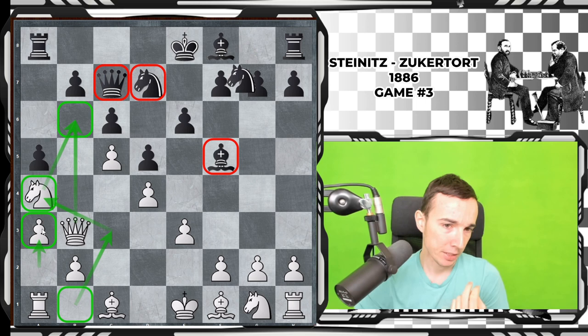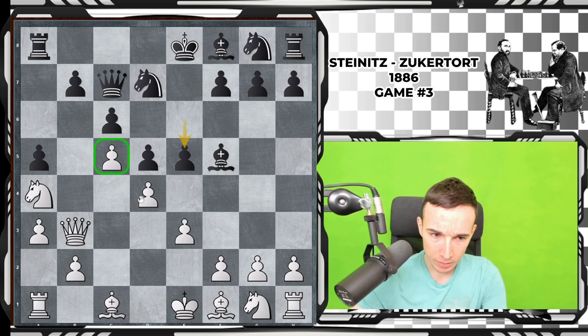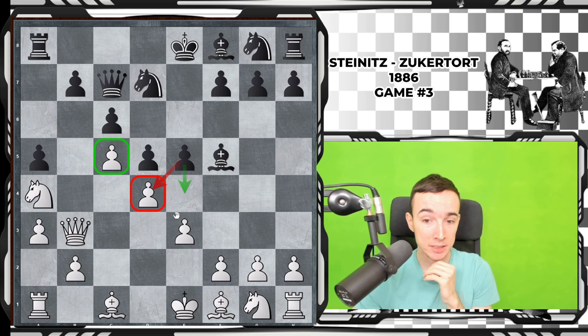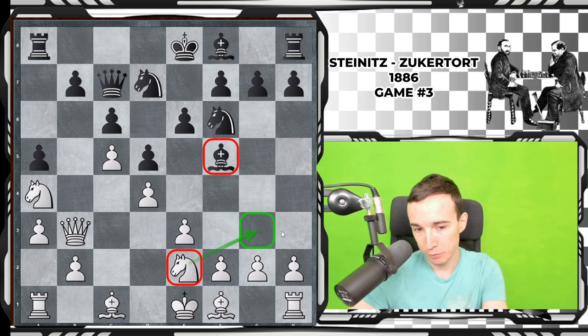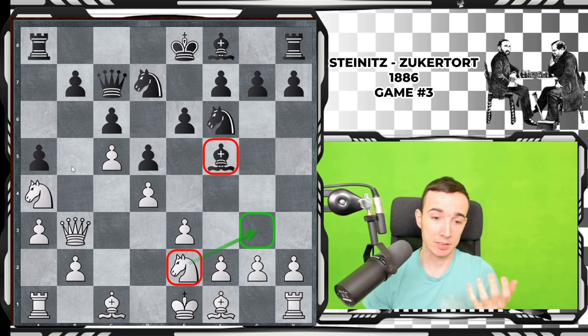Steinitz continued to develop. He could have immediately struck in the center with the thematic e5 push — in this structure where c5 has been played, black should play against the base of the pawn chain on d4, either trying to take it or play e4 for more space. But it won't escape; it can still be played later. After knight f6, knight to e2 was played trying to get the knight to g3 to attack the bishop, though it will have to move again. In closed positions you can violate principles more, but Steinitz just continues to develop normally.